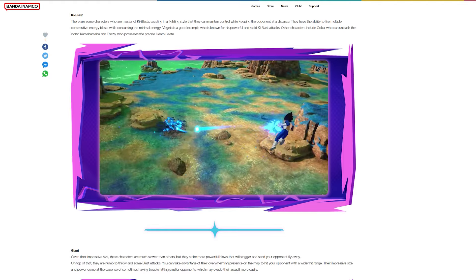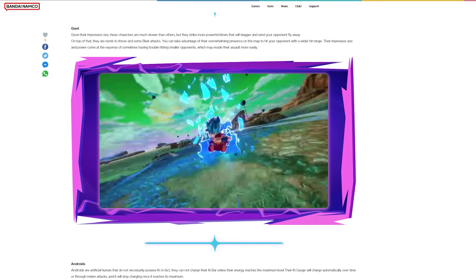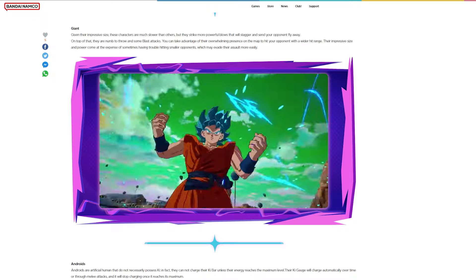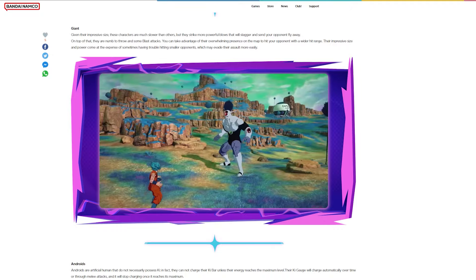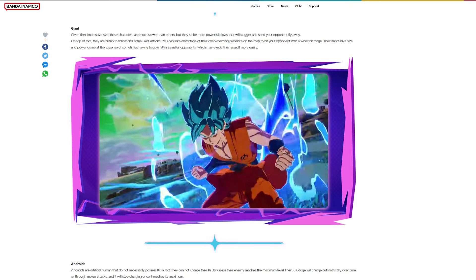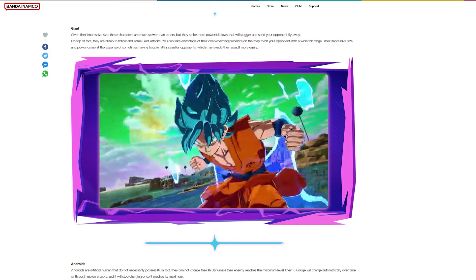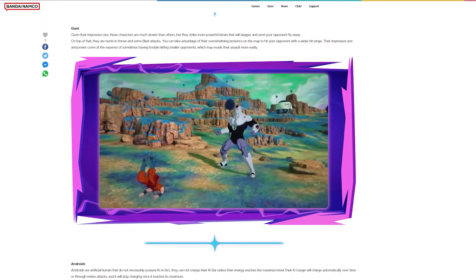Given their impressive size, giant characters are much slower than others but they strike more powerful blows that will stagger and send your opponent flying away. On top of that, they are immune to throws and some blast attacks. You can take advantage of their overwhelming presence on the map to hit your opponent with a wider hit range. Their size and power come at the expense of sometimes having trouble hitting smaller opponents who may evade their assault more easily. Personally, I don't really see them being that fun to play in the long run, but maybe Annalazza could be fun.